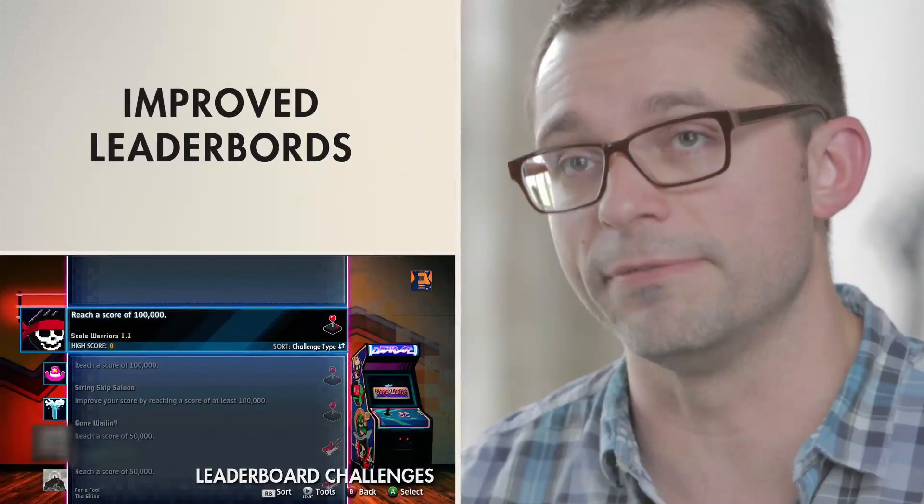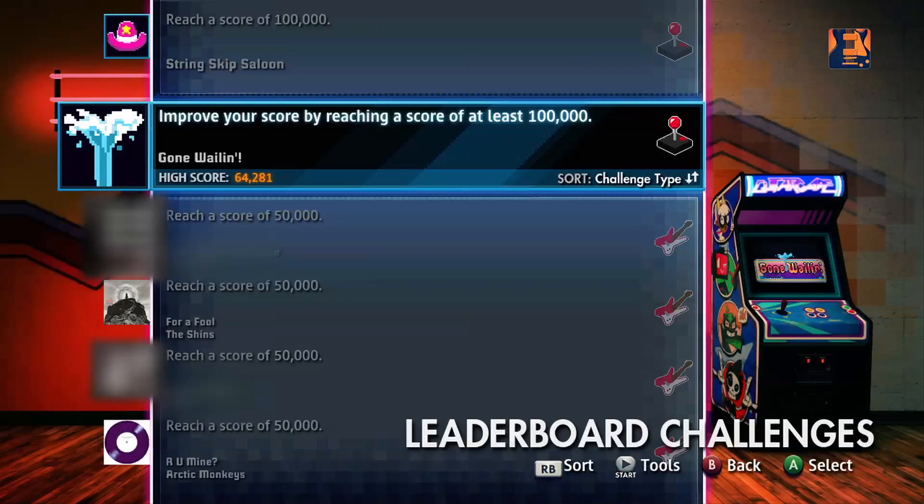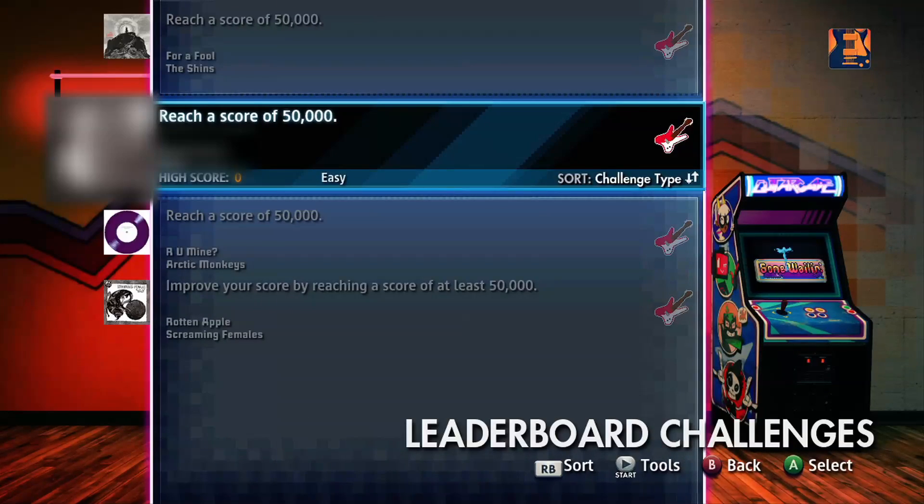One of the things that people loved about GuitarCade before was that we had leaderboards for every game — you could check your high score against the world. We've kept that but made it better. Instead of just passively checking your position on the leaderboard, Rocksmith actually looks at where you are and sends challenges your way. The leaderboard challenges provide never-ending motivation to keep getting better at the games, and also at guitar.